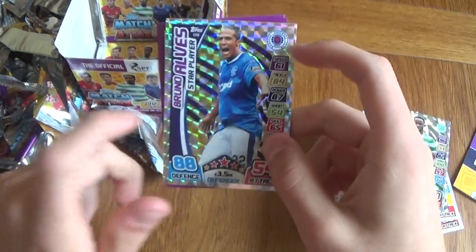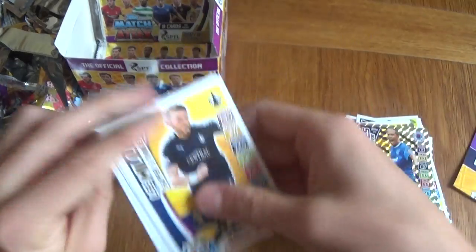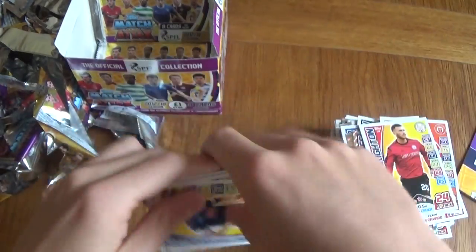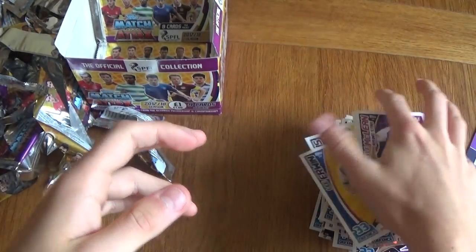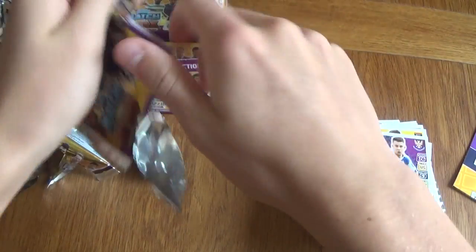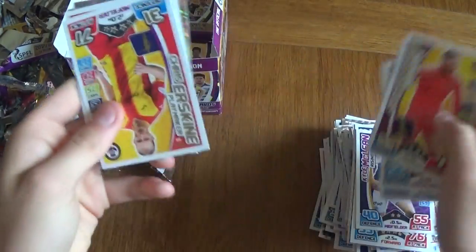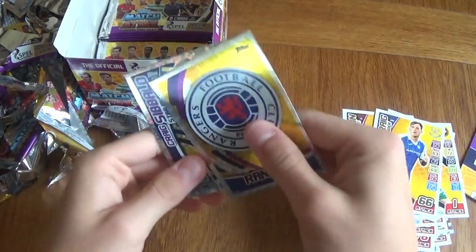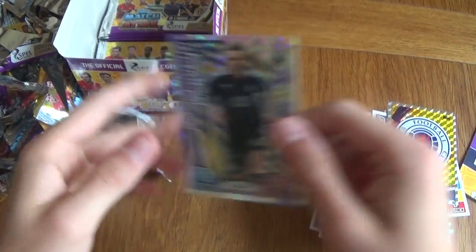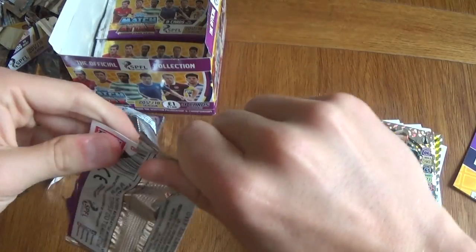Celtic forward, please — oh look at that! Hundred club, Moussa Dembele! Boom! Finally — I haven't had this one before, that's amazing! We got the Rangers defender as well. Imagine if that was 200 clubs in one pack. You got Moussa Dembele current 100 club — that's quite cool. All I need to do now is get a limited edition, which is guaranteed, and we're done. Rangers badge and a star player Sibbald.